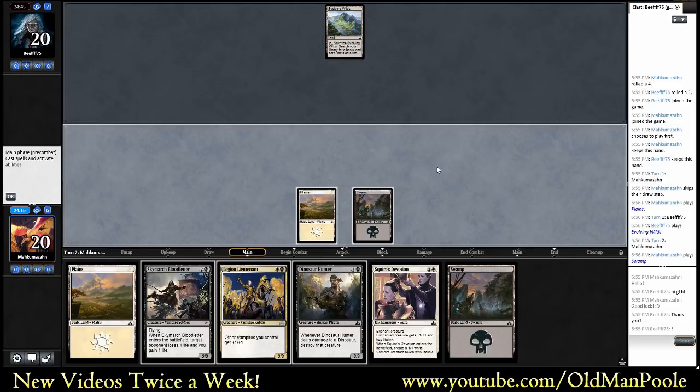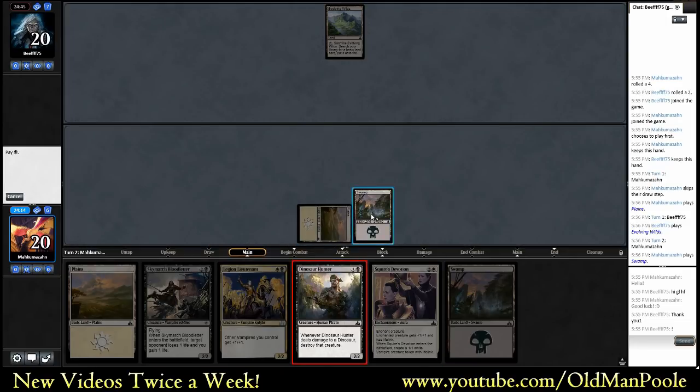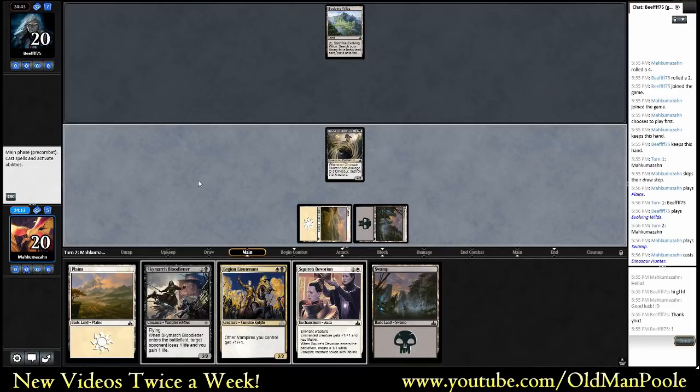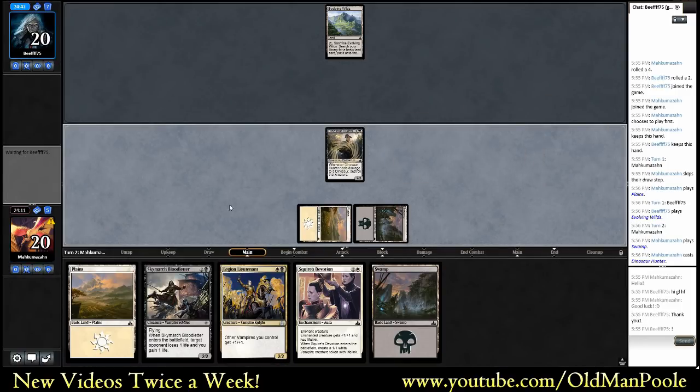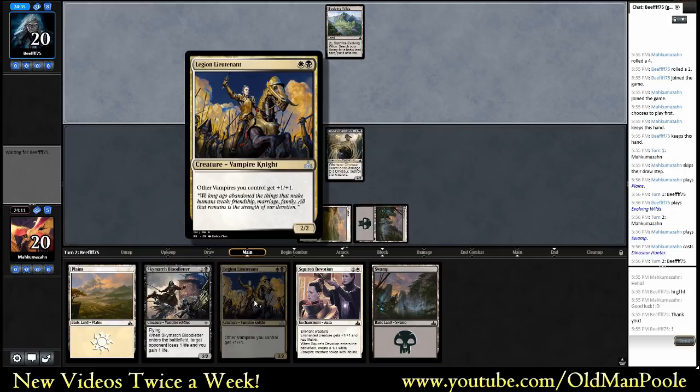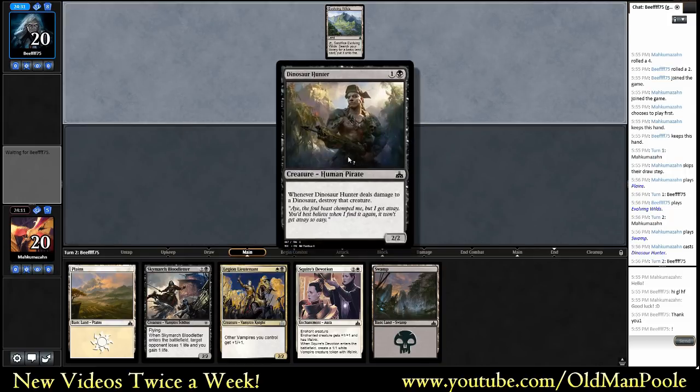My opponent does have something like a Moment of Craving. There isn't that much difference between playing Dinosaur Hunter and Legion's Lieutenant as far as getting in damage, at least at this point in the game. I guess that was a long way of saying Dinosaur Hunter is better early in the game. Legion's Lieutenant probably has a little bit more power later in the game. So I should play the Hunter now.